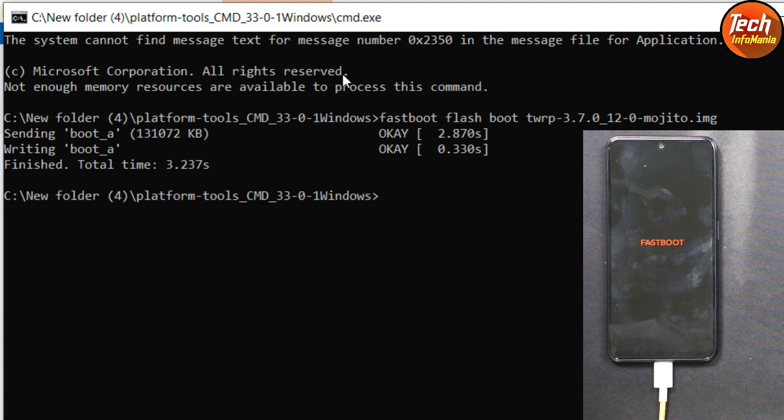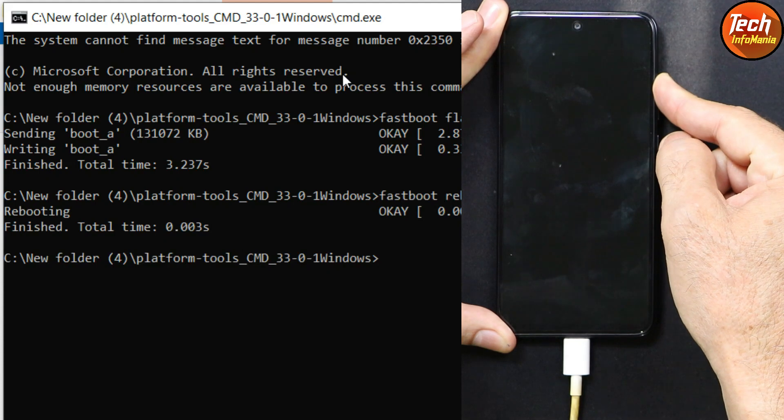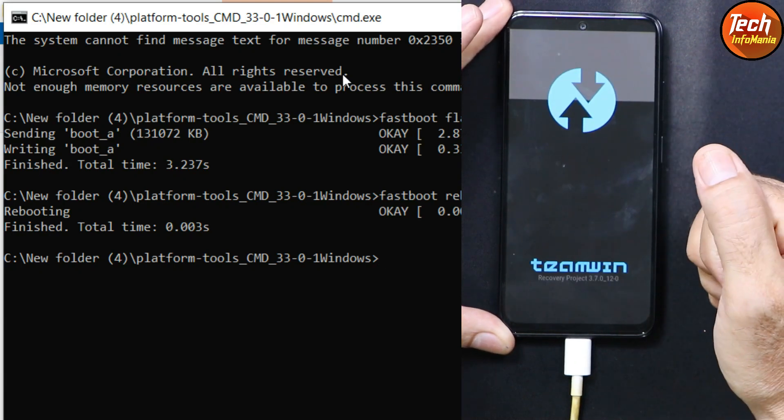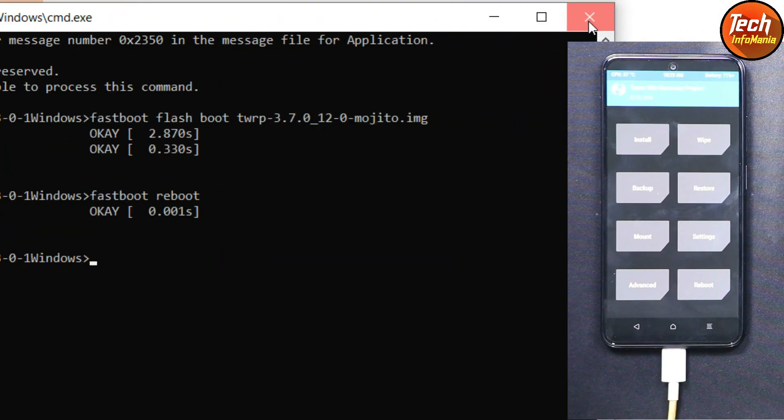Now we need to boot into custom recovery. Type the command: fastboot reboot and press Enter, then immediately press and hold the Volume Up key until you see the custom recovery screen. Release the Volume Up key — the custom recovery is now on the mobile phone.